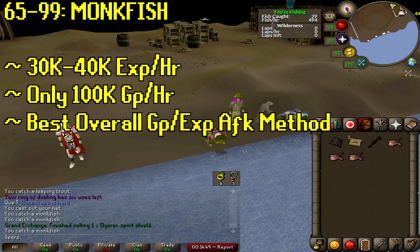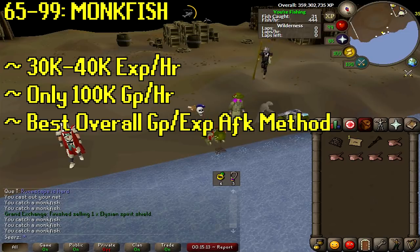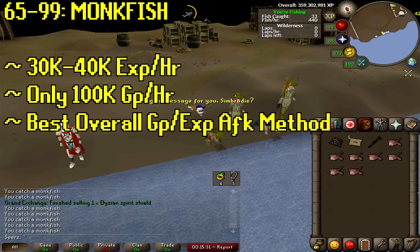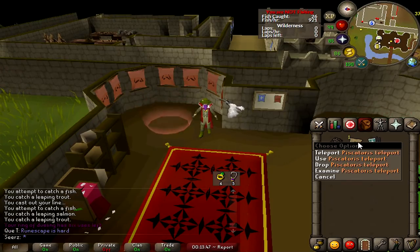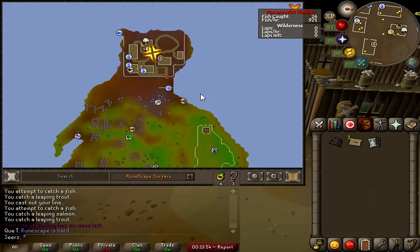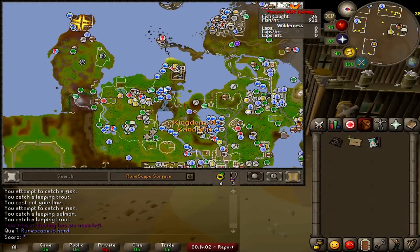Moving on to monkfish — it's the best of both worlds: a bit of AFK, a bit of gold, a bit of XP. I've gone from about 75 all the way to 97 fishing doing this while editing videos. It's about 100K gold an hour and 30,000–40,000 XP an hour. You'll need to complete Swan Song first, which takes about 30 minutes and also gives good fishing XP. To get to Port Piscarilius where the monkfish are, use piscarilius teleports — only 5,000–6,000 gold each — or unlock the diary banner for a free daily teleport.